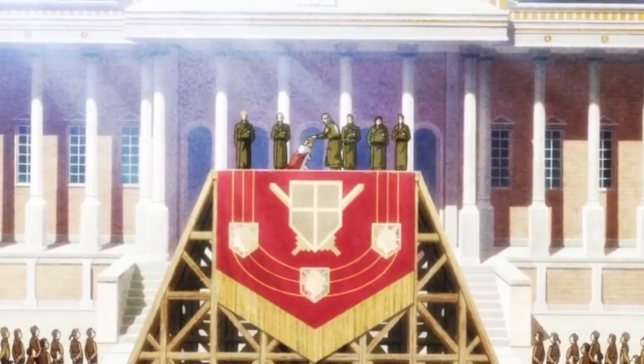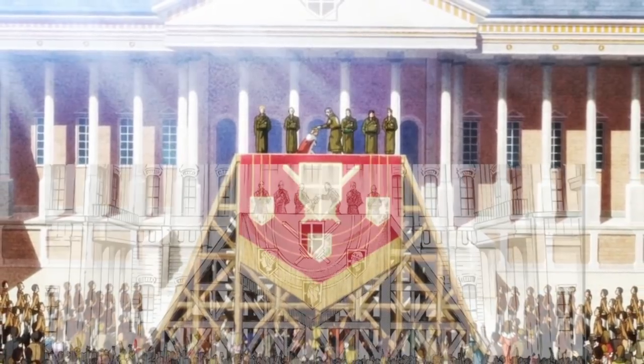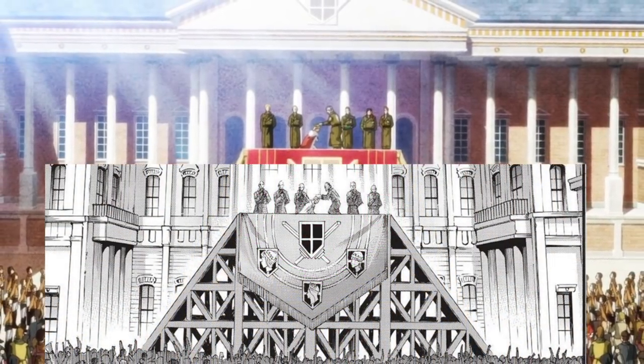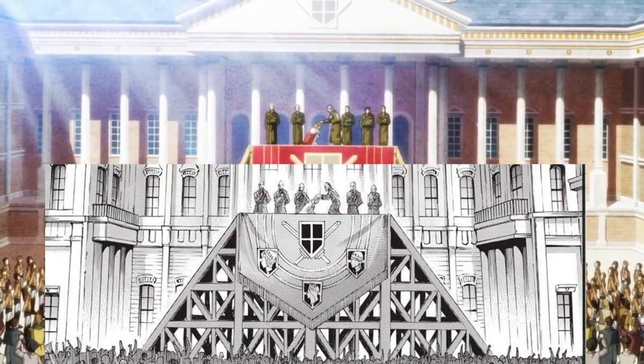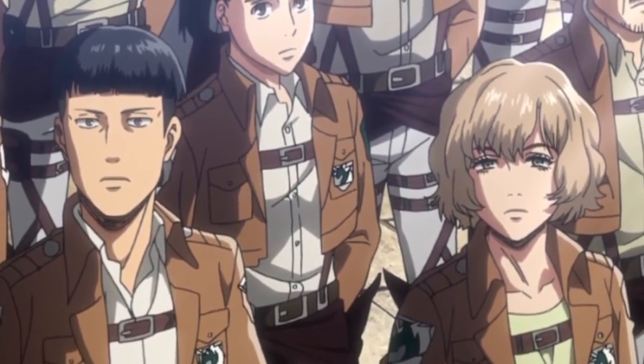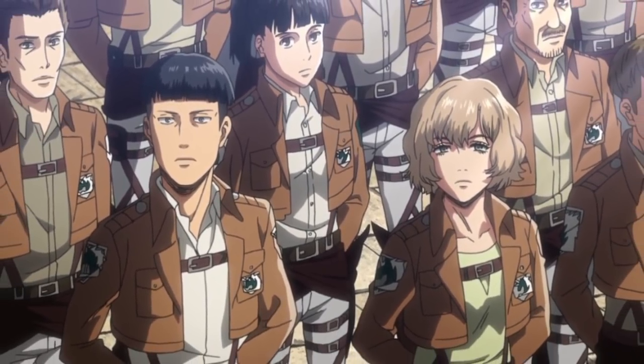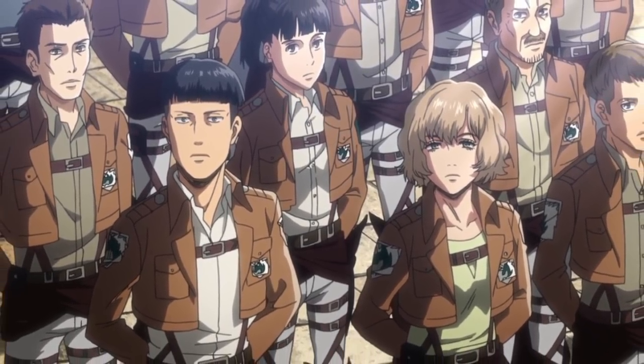Anime Historia also has a new red king's cape and has lost the gold necklace the manga Historia was sporting. For the wide shot of Historia's crowning, the building structure in the back looks totally different. They also shifted three of the guys standing on the left over to the right side in the anime. Strangely, you got a new shot of Marlo and Hitch in the crowd, which is only weird since they cut both of them from the church raid.